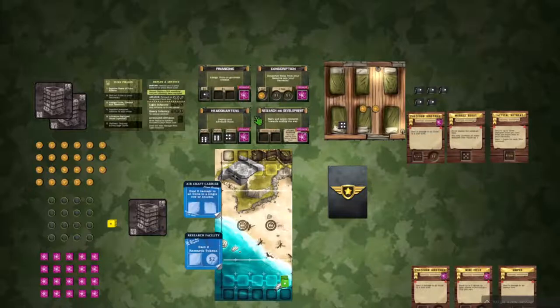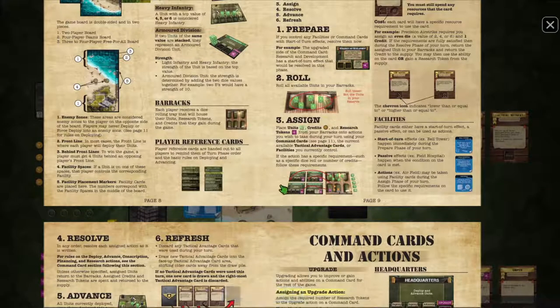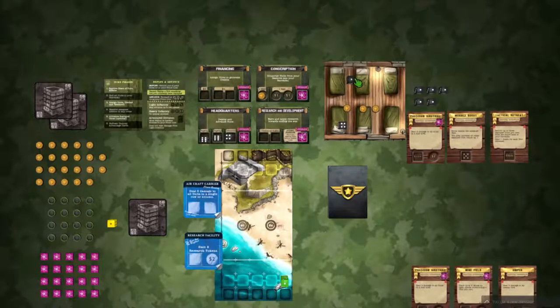Now we resolve from left to right, top to bottom. First, finance - this die earned a new credit, which goes into the barracks, then the die returns to the barracks. Assign units return to the barracks; assigned credits and research tokens are spent. For conscription, we lose the dollar we invested but get a new troop in the barracks. Welcome, Uncle Sam! Then headquarters - deploying and advancing units. We get to deploy into whichever squares we like.